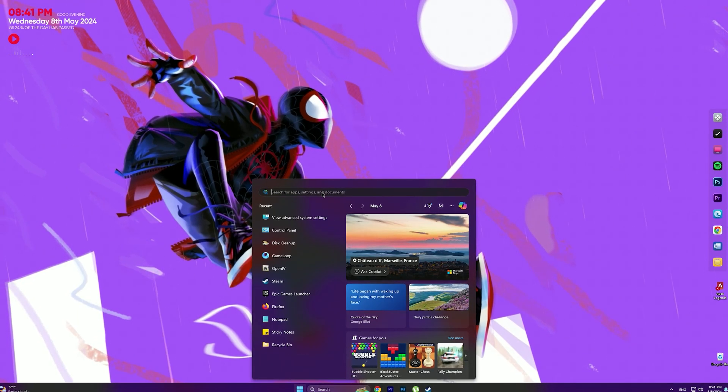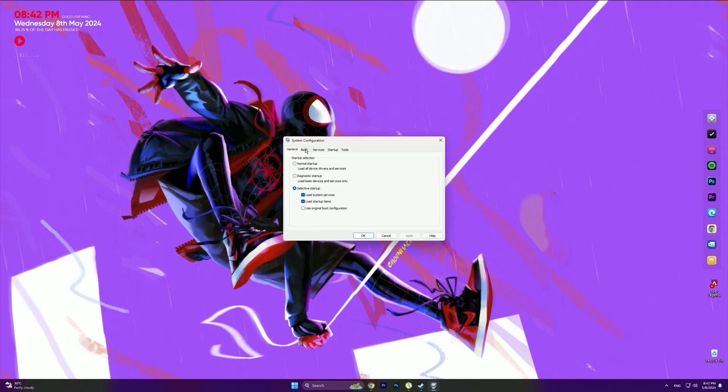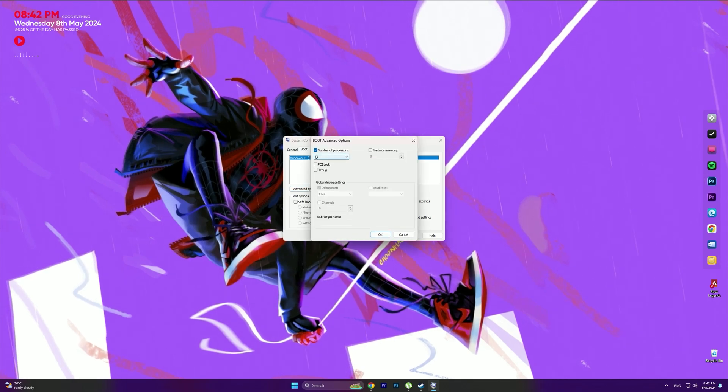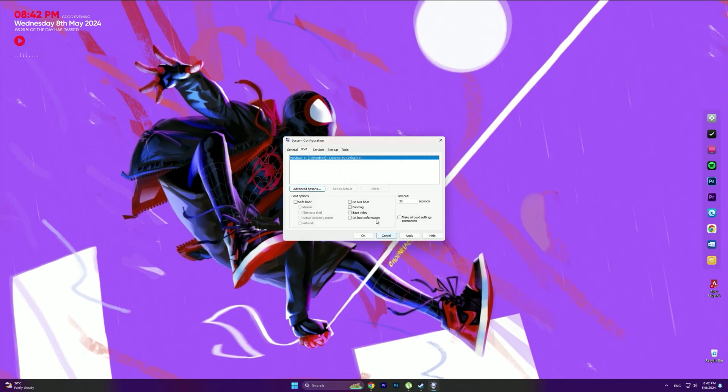The third step is to go into the search bar and type System Configuration, then click on it. Go into the Boot tab, click on Advanced Options, and check the Number of Processors option. Now choose the highest number, then click OK and close the application.